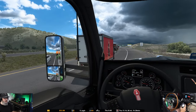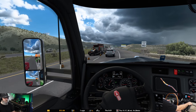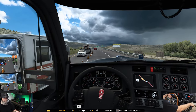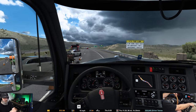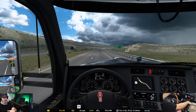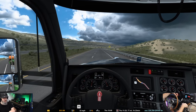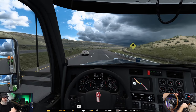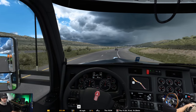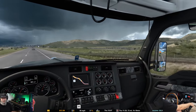Jeez — just absolutely slammed on the brakes. And one of my complaints forever: I know this happens in the real world, but why is it that all the AI traffic have different physics than I do? How they can go from 70 miles an hour down to zero in like 20 feet, but I have to be aware of actual physics and it's going to take me a while to stop. I wish SCS would make that a little bit more realistic. If it's going to take me some time to stop, it needs to take them some time to stop too. Otherwise I'm just going to be crashing into the back end of cars. Not very realistic — a little pet peeve of mine.